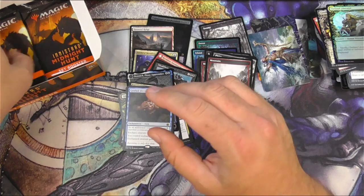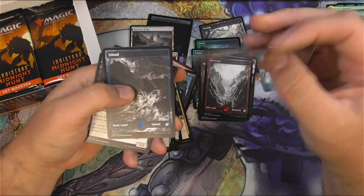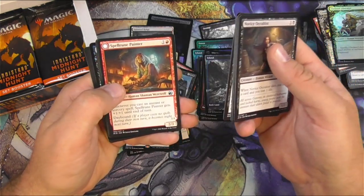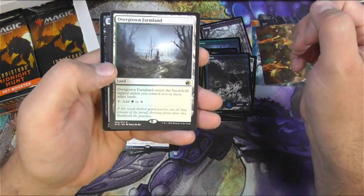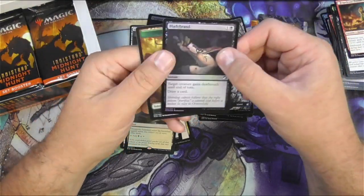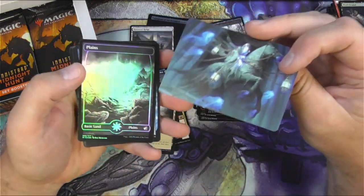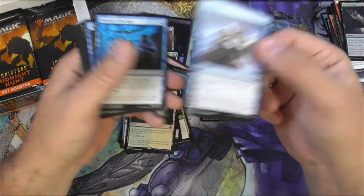Flipping some werewolves day and night. An Island. Rejuvenator Painter — that's a werewolf on the back, a Howler. We're going farmland — yeah, I will take these all day long. I imagine they'll scan for a couple bucks or maybe more. Never go wrong with more dual mana lands. And foil full art basic lands. Consider — that's like the best common in the set.